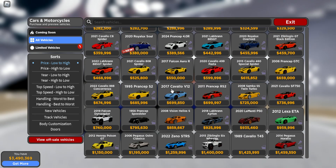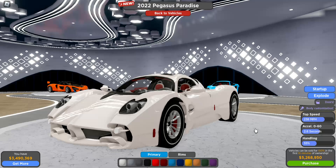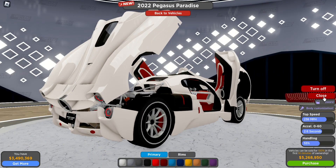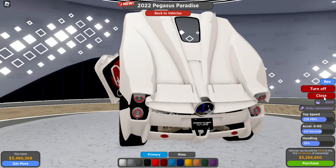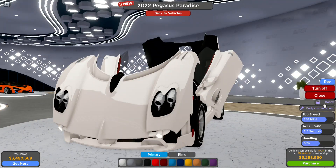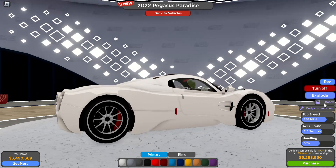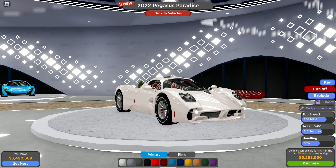That is the amount you will need to get your hands on this Rolls Royce. The next car we have here is a Pagani — this is an interesting Pagani. Let's start it up. That sounded like a fart, I will not lie, but that is a nice sounding car. I like it a lot. I don't have the money for it right now, but it's not limited so I can get it whenever I want. You will need $5,268,950 to get your hands on this nice new Pagani. I love Paganis, obviously.